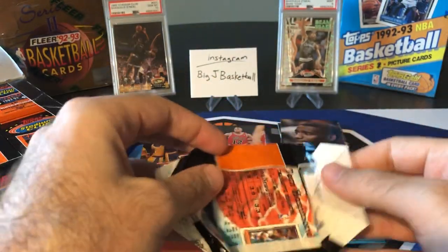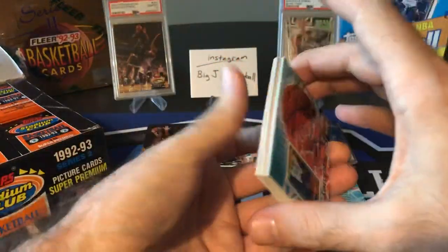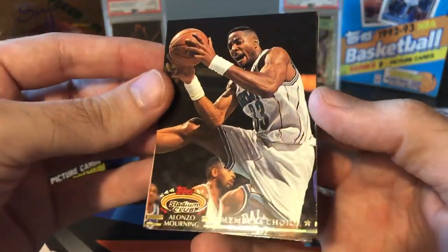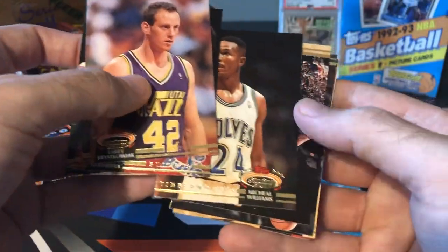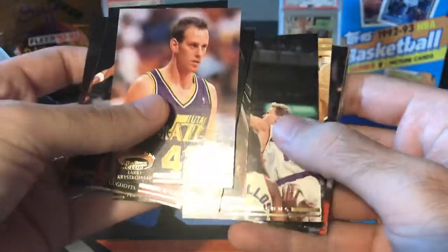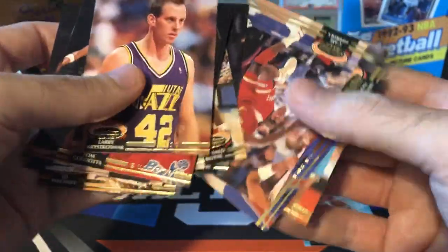The cool thing about this is, as I showed you in the PSA reveal, there are multiple Shaq cards — there's the base rookie and then there's the Member's Choice. So a lot of chances for good stuff. Alonzo Mourning Member's Choice — that's a PC hit, although I already have a bunch of those from the first box. Nothing great in this pack outside of that Mourning.